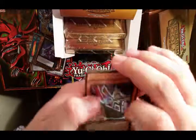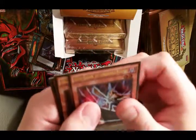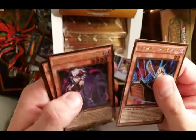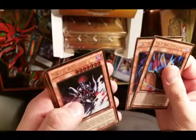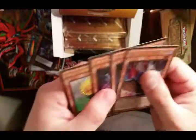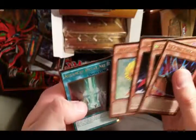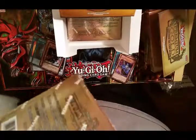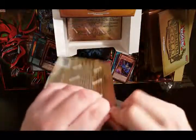Ghost, Share of the Underworld Boatman, Isoult Bell of the Underworld, Gorz the Emissary of Darkness, Dandylion, Advanced Virtual Art.